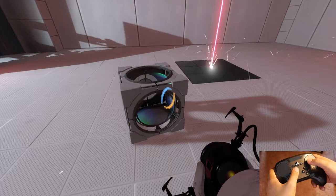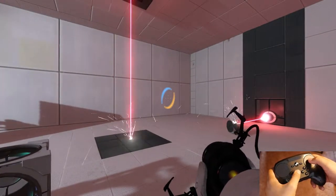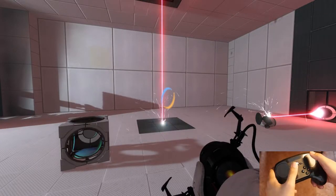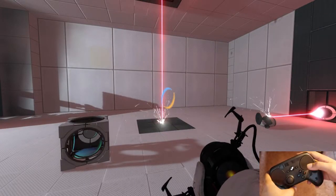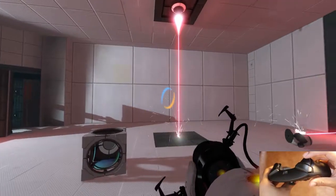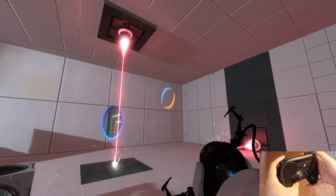So first, for what I have set up, I am using Valve's typical controller configuration, but I did modify a couple of things. Very typical of my FPS games, I have the right trigger as the left click, which is the blue portal in this case, and the left trigger as the right click, which is the orange portal.